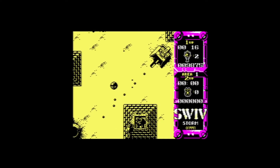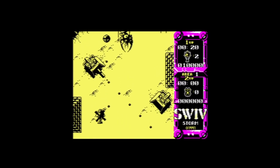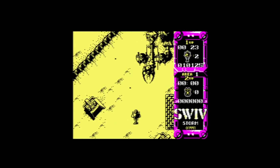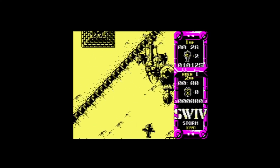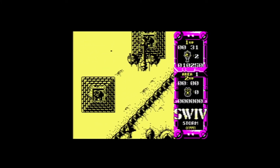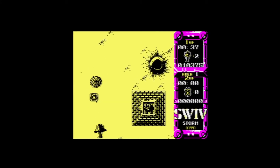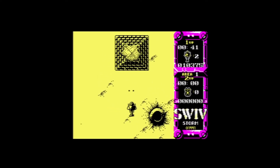Five hits, six hits! Got him! So we've got an end level boss here! Whoa, it doesn't really fire at you — it just lunges at you. Got him! And we got a power-up, nice! So we've got twin bombs now.